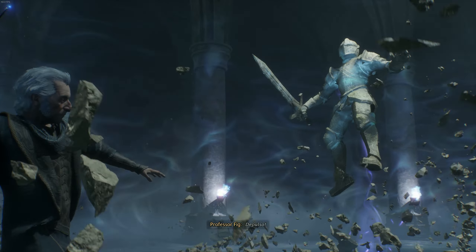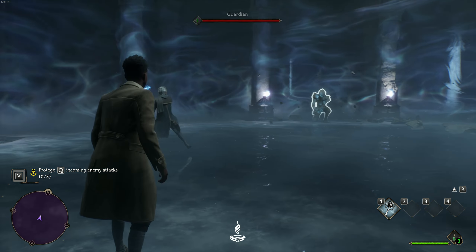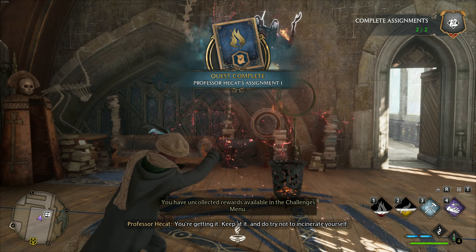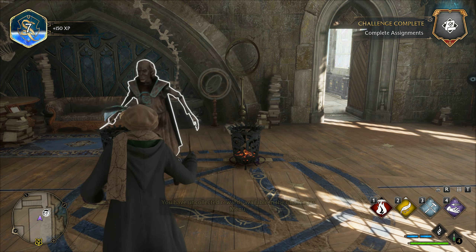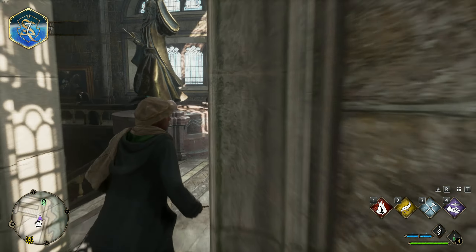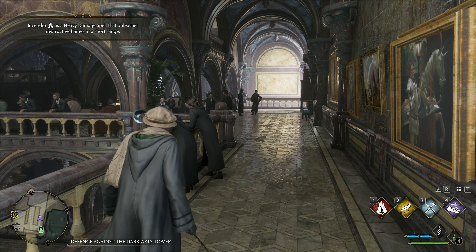Right now I believe I've learned like four or five more spells, such as a fire spell, Accio to bring stuff to you, and Levioso to knock stuff in the air — all very unique and they function quite well. And with spells comes combat, which in my opinion is the most important part of any game, so I'll be touching on that next.